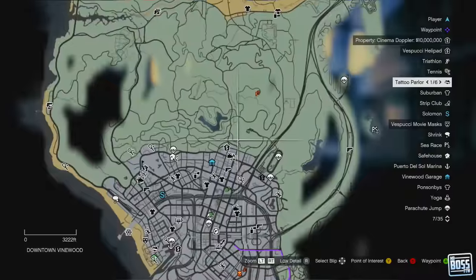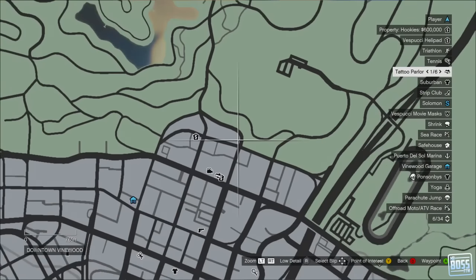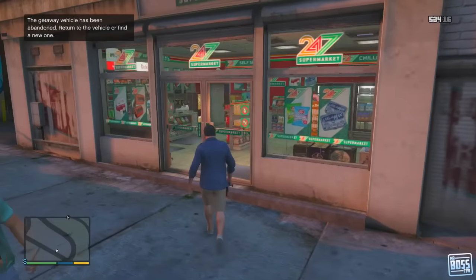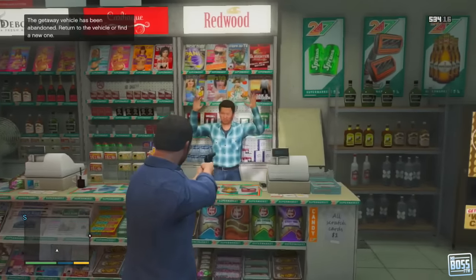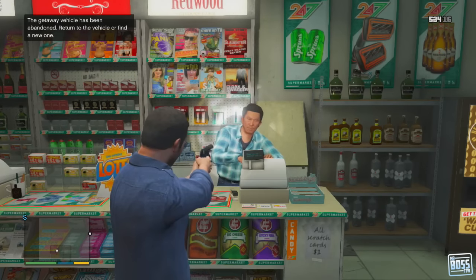This can be done with convenience stores. One is located right here — it's at the very top of downtown Los Santos right here on the mini map. This can be done with convenience stores like the one I'm walking into right now. Most gas stations will have these 24/7 supermarkets available and yeah, it's really easy.